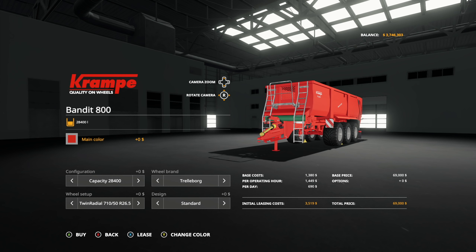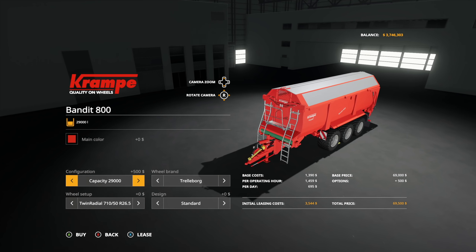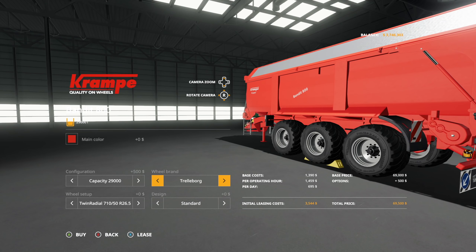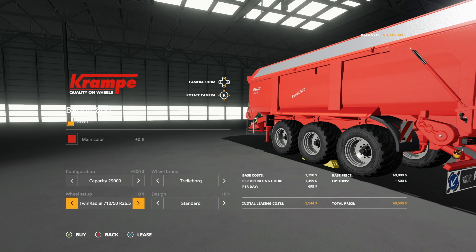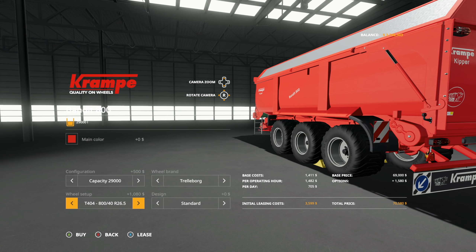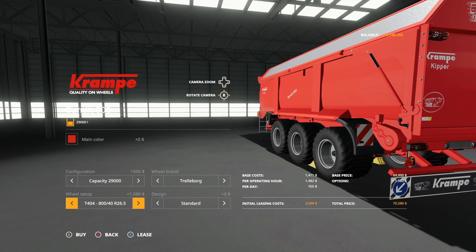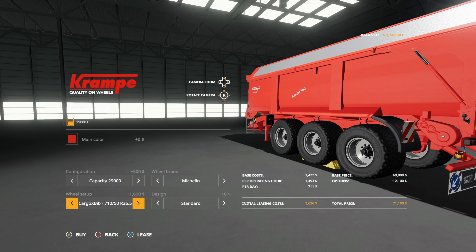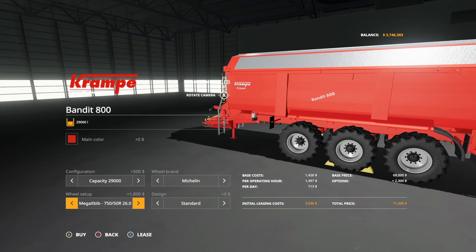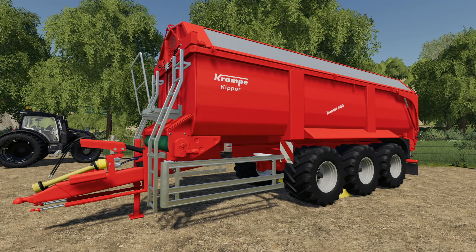Main color: you have red, green, black, and a lighter green as well. Capacity options: $28,400, $38,000, $42,850, or $29,000 with a really cool top. Wheel brands: Trelleborg and Michelin. We've got a couple of different options — the twin radial 710/50s, the 404 710/45s, and the 404/840s. These are the big wheels becoming super popular right now. Real beefy, real chunky. In Michelin's we have the Cargo X-Bib 710/50s, the 845s, and the 750/50Rs. I believe these are what we've got on the mod outside. That is the Crampy Bandit 800 update.